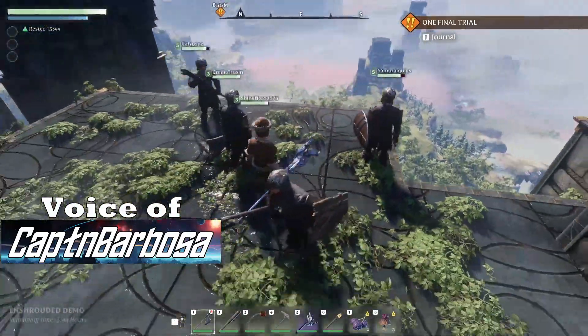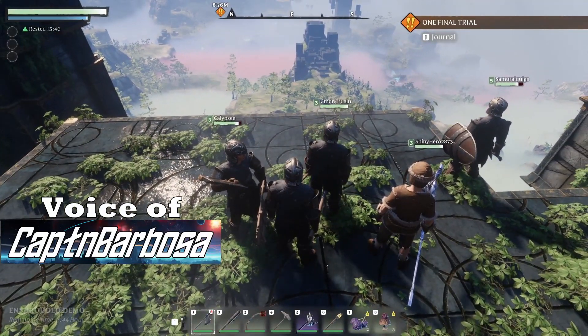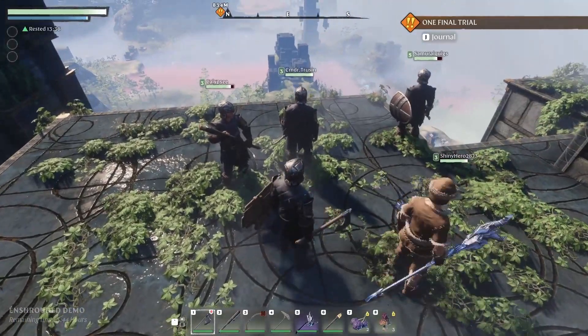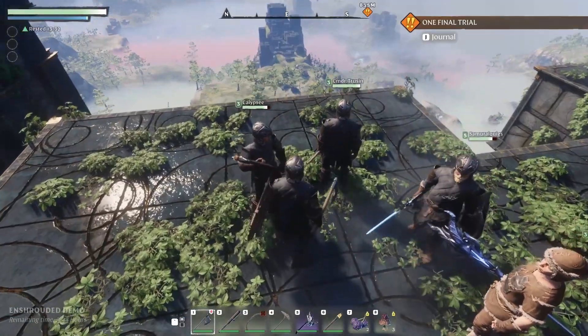So we're at the top of the Ancient Spire, and after a bunch of trials, here's the two best jumps that we did together — the first one being a five-person jump, and then the second one being an amazing coordinated seven-person jump.